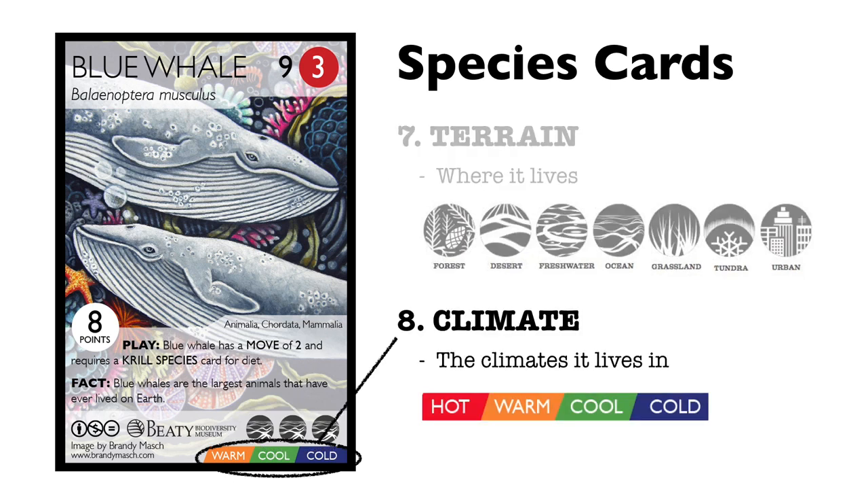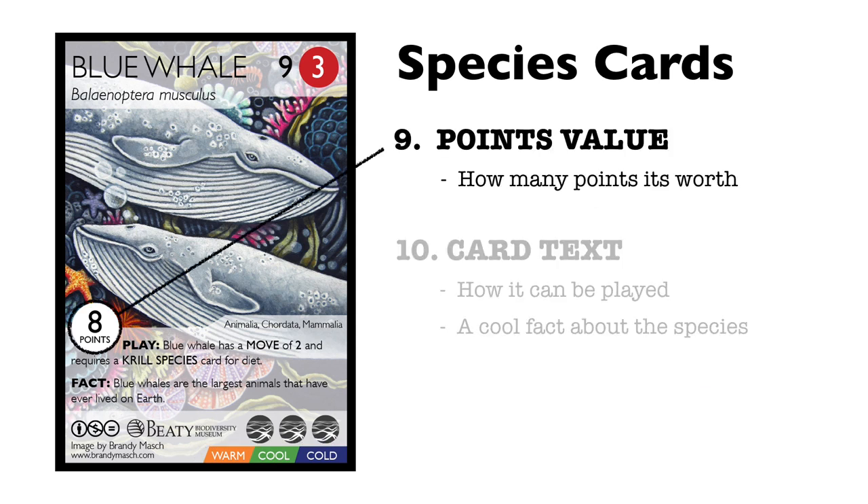8. The climate — this is the preferred climate for the organism, which can be either cold, cool, warm, or hot. 9. The points value — this is the number of points a card is worth.